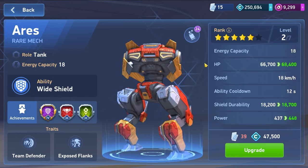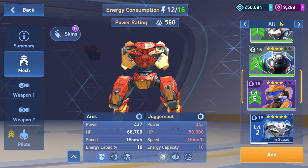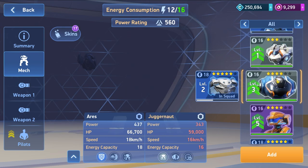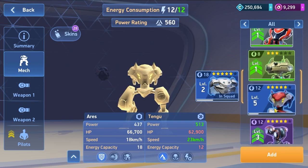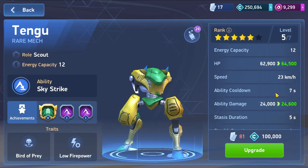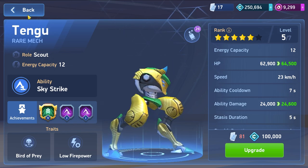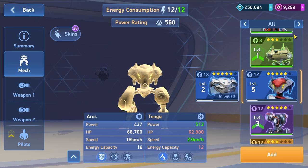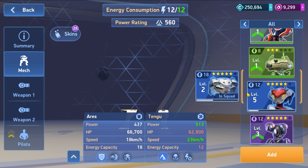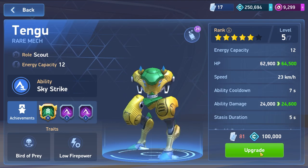Maybe I should level up the Heiress a little bit more to get two more energy capacity. I'm not sure, maybe I should use something else. I wasted most of my A-coins on the Arachnus - that was a waste of credits. I have the Tango, maybe I should level up the Tango. The Tango is a strong mech and I really like it, maybe I should level up the Tango.